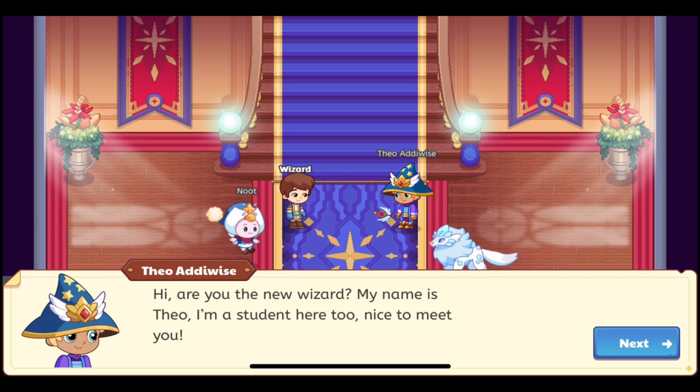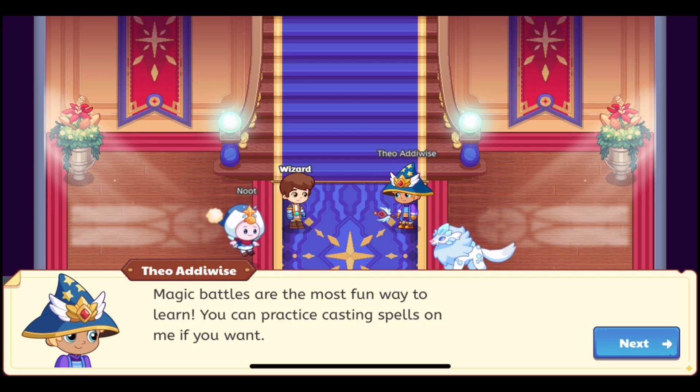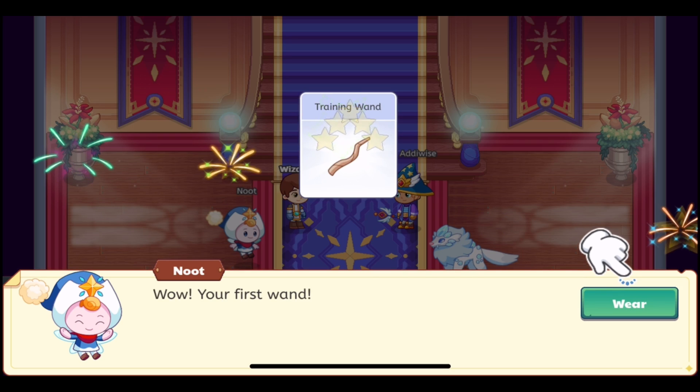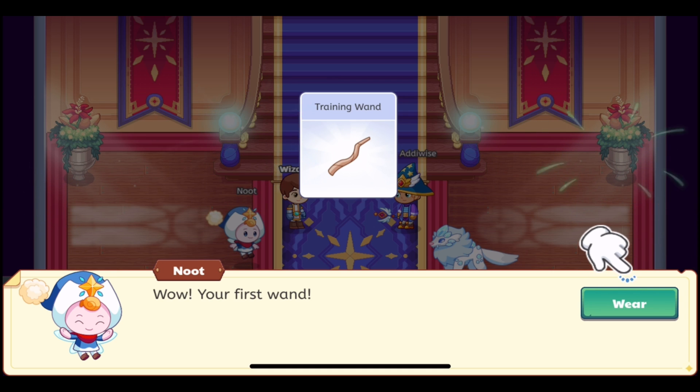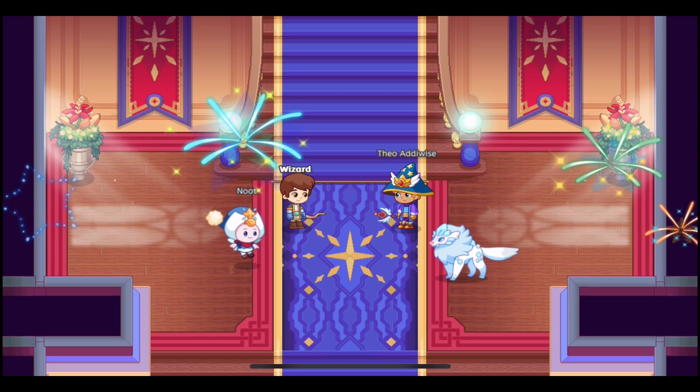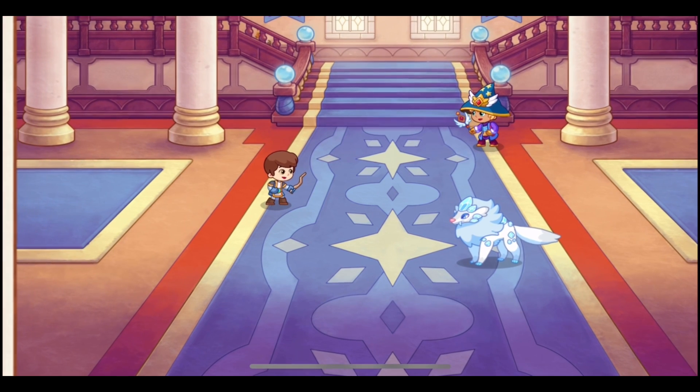It's quite a lot different than what we have known for too long. It's past time for the tutorial to get a change, and I am so glad they have finally done it. With the major updates to the game, the tutorial has of course needed one as well. Theo Adewise gives us the training wand — that is how we receive our first wand. You always get the training wand during the tutorial.